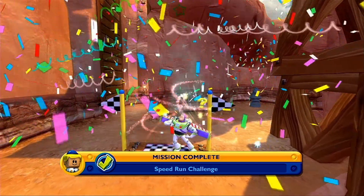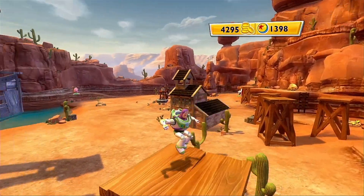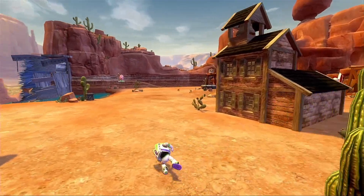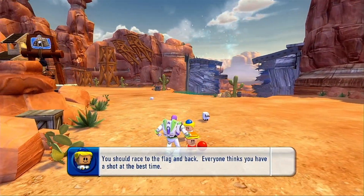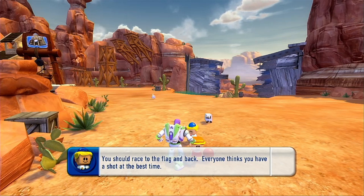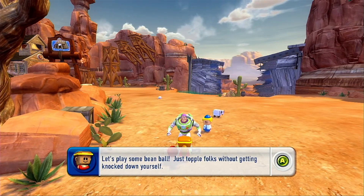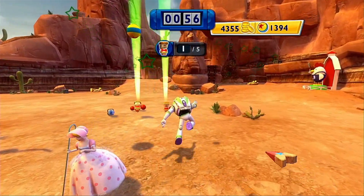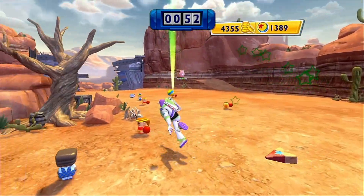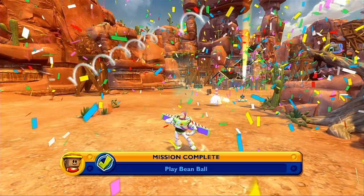Looks like I didn't do good enough to get gold. What other activities are there to do? Let's talk to this dodgeball girl over here. Let's play some bean ball — just topple folks without getting knocked down yourself. So are we gonna have to shoulder charge into people? Or maybe throw them. Yep, they're bouncy balls. Alright, one more. There we go — we have successfully played bean ball.